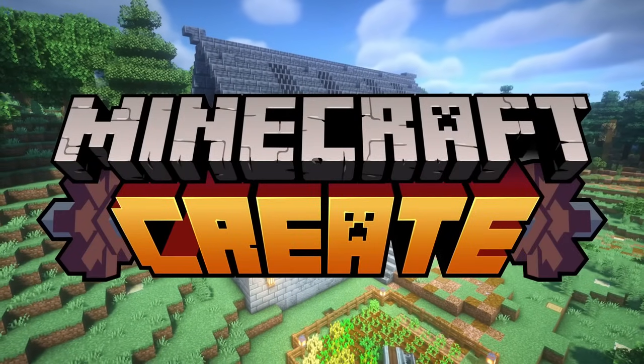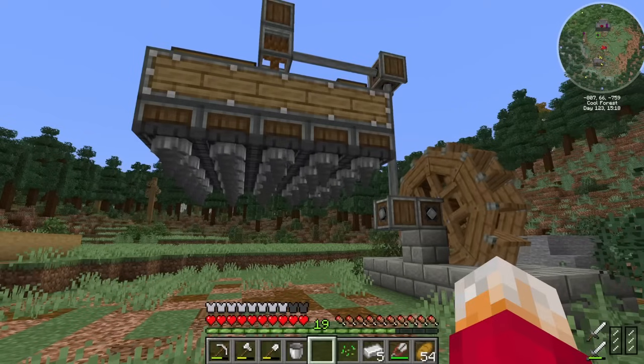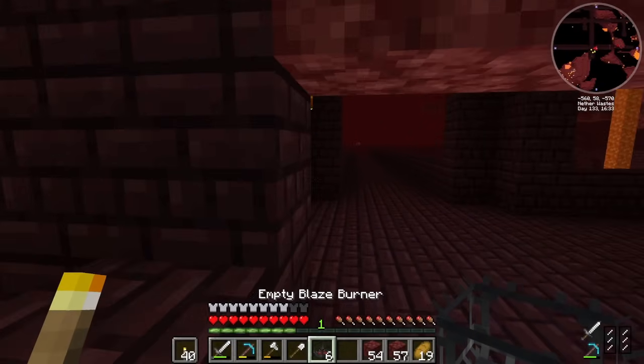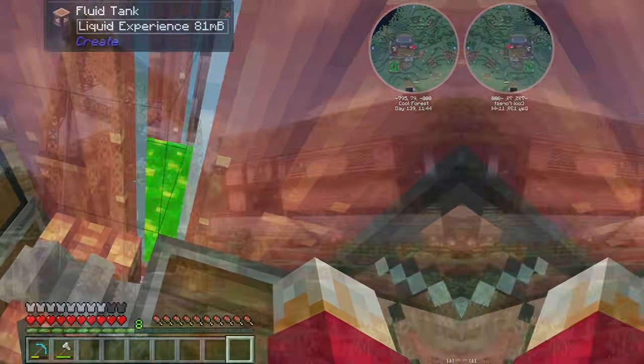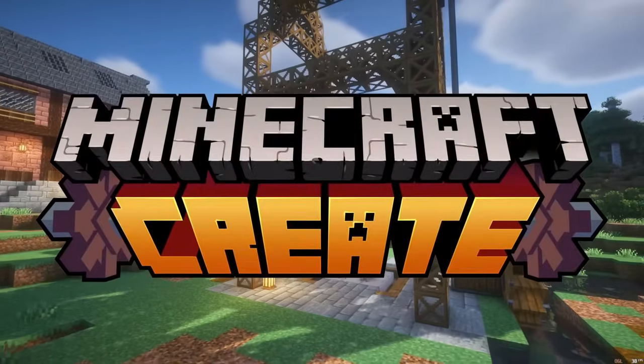Welcome back to Create Mod. In the last episode I built a storage building, filled it with storage, then built a big drill outside to drill down to the bottom of the world. In this episode I'm going to be venturing to the nether to catch some blazes, building a brand new crushing machine to collect XP from blocks and store it, and then building an automatic lift to go down that hole I made. Let's create.